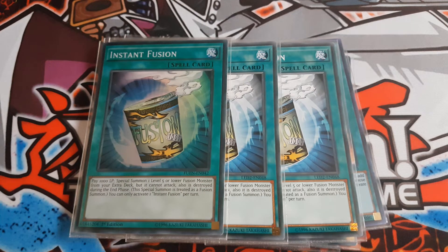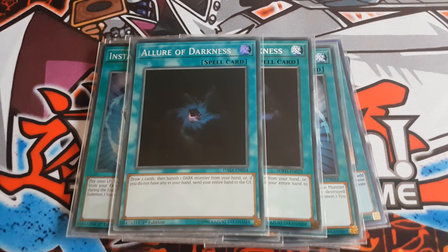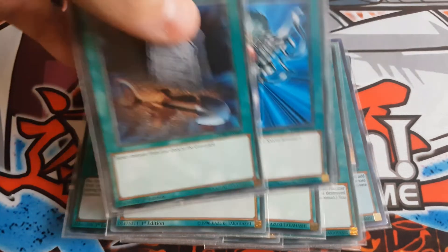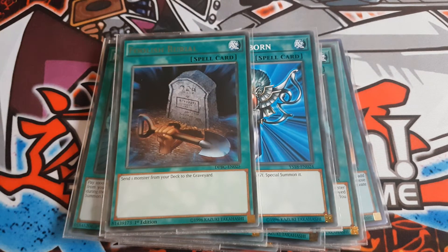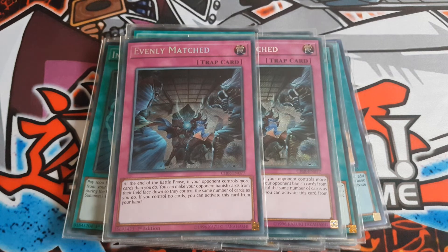I play triple Instant Fusion so you can access any of your fusion cards from the extra deck. I play double Allure of Darkness — your deck is full of DARK monsters so it's much needed. I play one Foolish Burial and one Monster Reborn, quite self-explanatory. The two trap cards I play are double Evenly Matched, because they get me out of problematic boards. It's not a very serious deck — it's a very fun deck to play and I do highly recommend it.